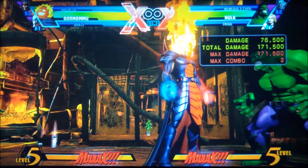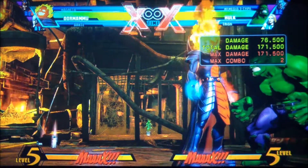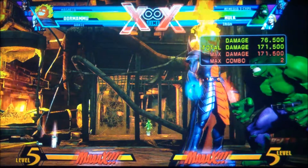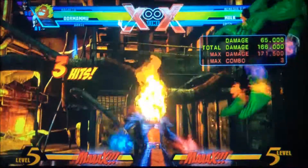I'm just trying to show you different ways you can set up combos. So here we go: crouching low, medium, standing hard, forward hard.